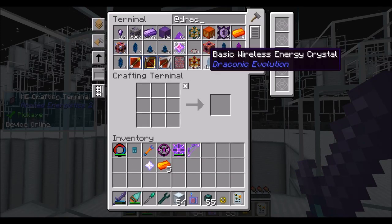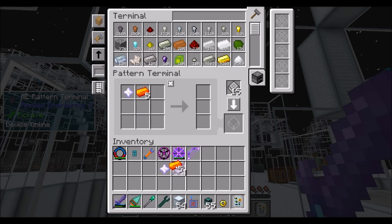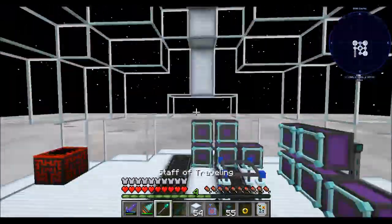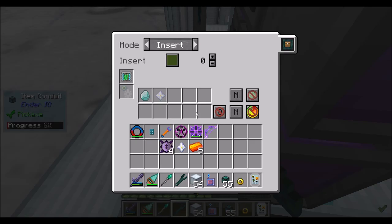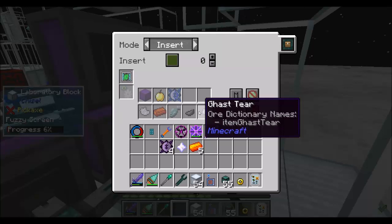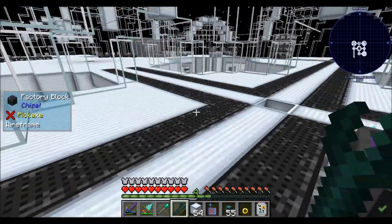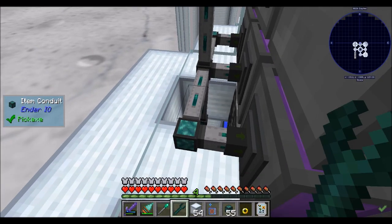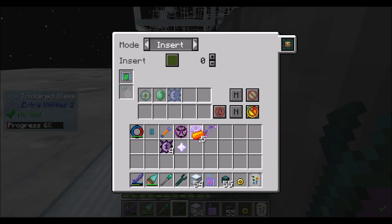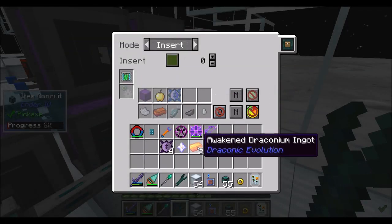All set. Let's teach this thing how this works. Basically, your pattern is going to be one, two, three. And here's the question — is nether star already in this list somewhere? It is, of course. So what I'm going to do is put the awakened draconium in the ones that accept nether stars — one, two, three, four, five.